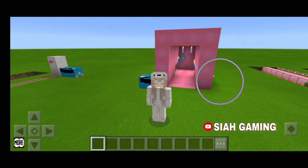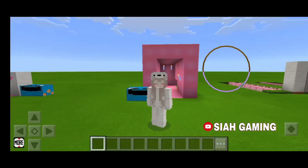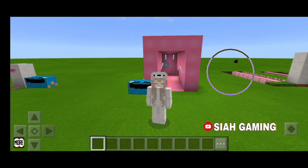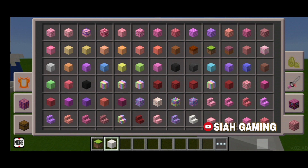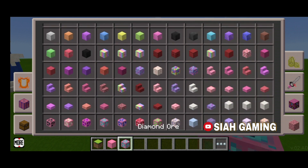I'm going to teach you how to build a trap using any gem, like diamonds. What you will need is any block, then a diamond ore or any ore.